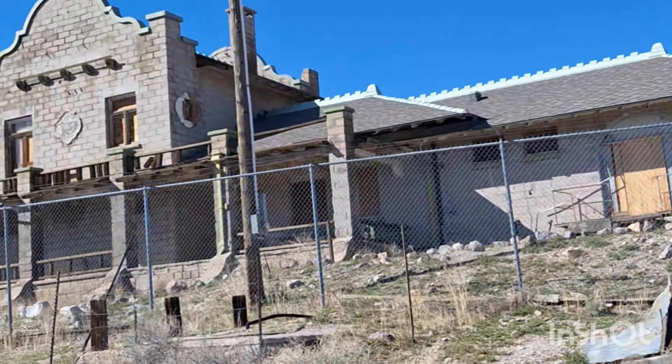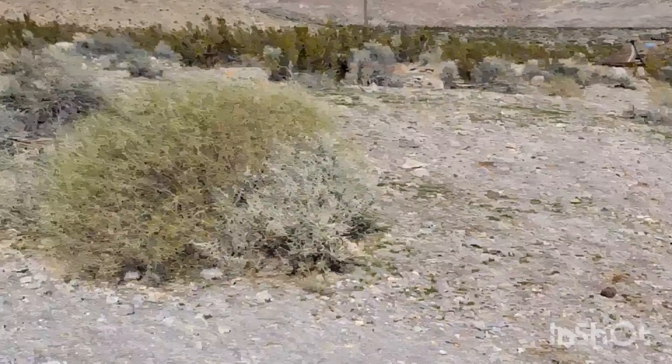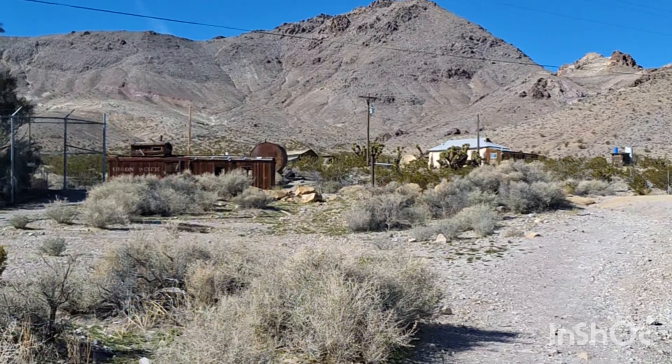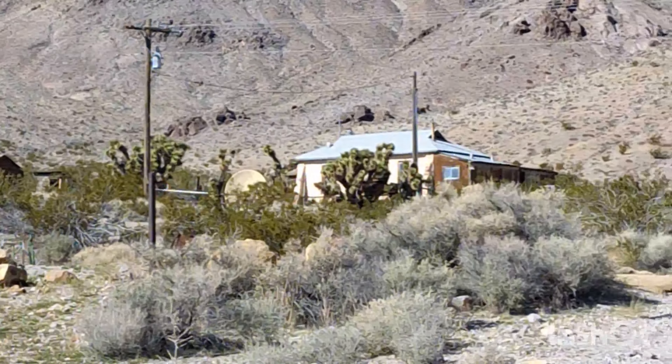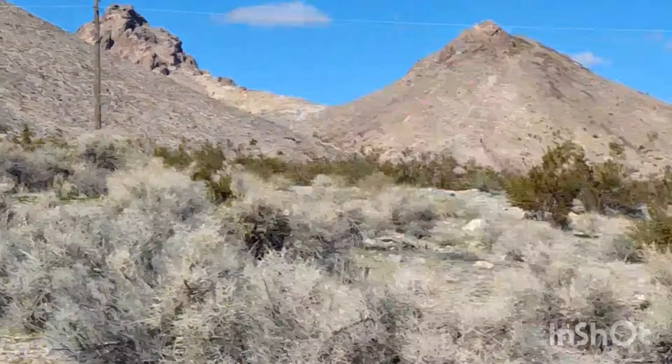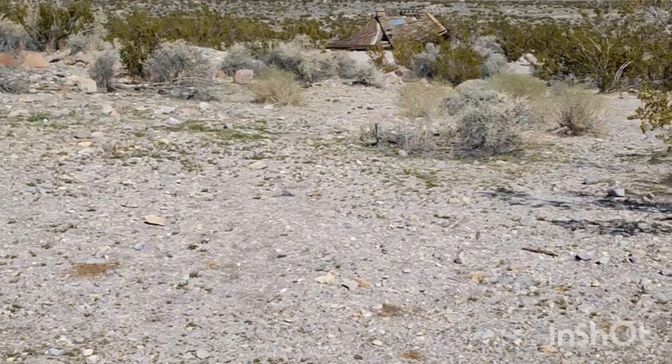So that was Trimble Rock. I've got some signs of life over here — what's that, Union Pacific? Old train car or something? That's kind of cool. Actually a house there, some water tanks. Let's see what this is all about now.